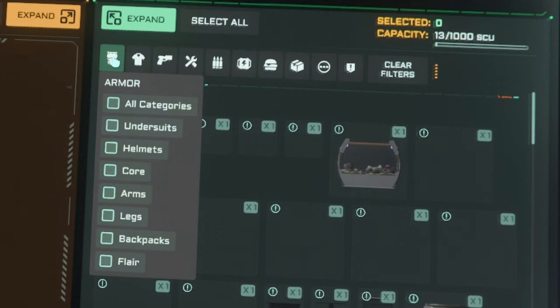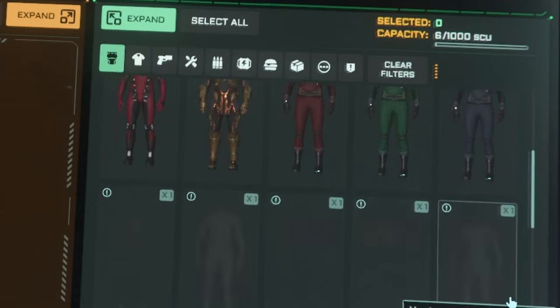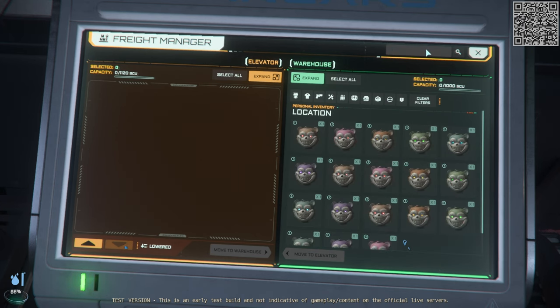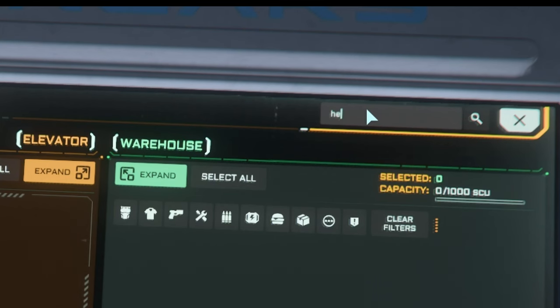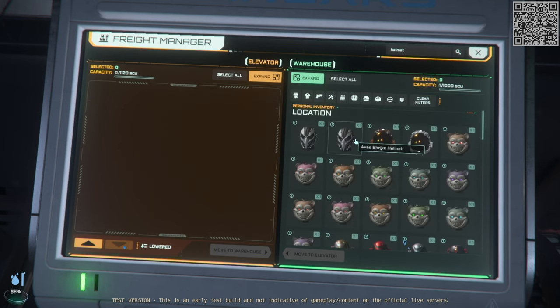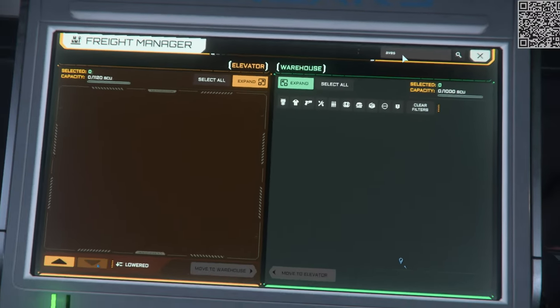There are filters up top that let you whittle down what is in your warehouse to find things a little easier. There is also a search function, however the search function is not perfect. There have been a couple of times I searched for something and the results did not show up. For example, if I type in 'helmet' we get a list of the helmets in my inventory, but if I type in 'Aves' nothing comes up. Having the search function is nice, but it's not 100% reliable.